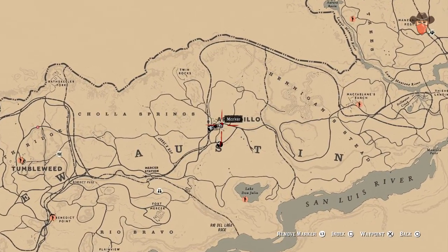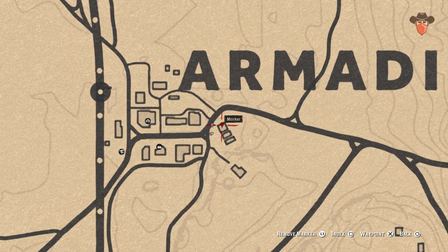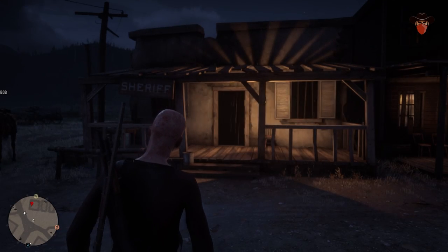Now go to New Austin, to Armadillo. Go into the abandoned sheriff's office and search the middle drawer at the desk to find some more potent bitters.